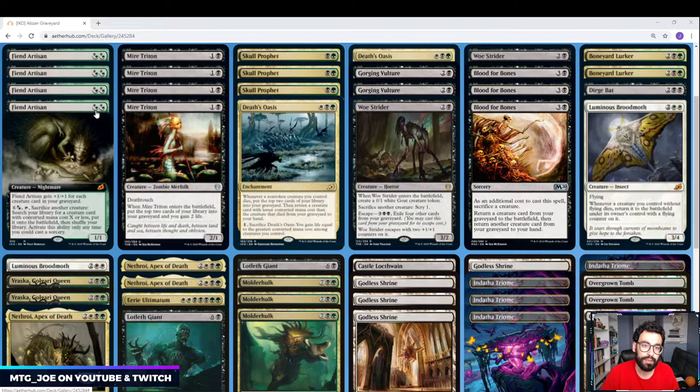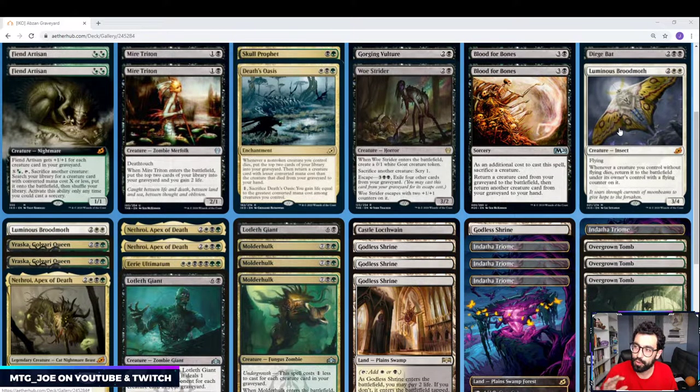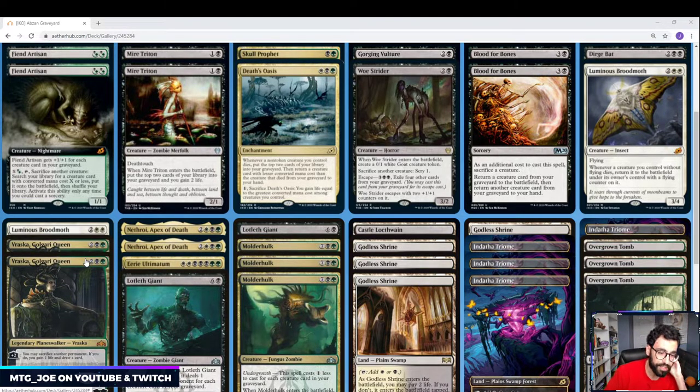Having one-ofs isn't really one-ofs when you have Fiend Artisan — it can theoretically go fetch these. Playing two Luminous Broodmothers, which is another useful card. Instead of a Midnight Reaper-style effect where you draw cards, when stuff dies they come back to the battlefield with flying counters, re-triggering all ETB effects — recycled value. A couple Vraskas too. I've always liked Vraska in these shells: it deals with smaller CMC permanents, draws cards when you flood out, sacs things you've gotten value from, and keeps the engine churning.